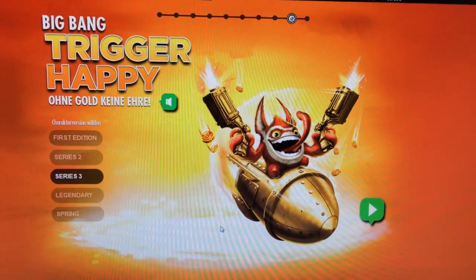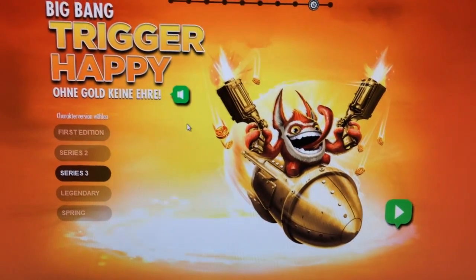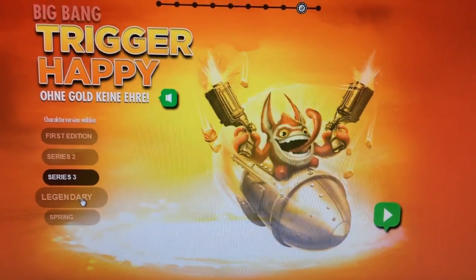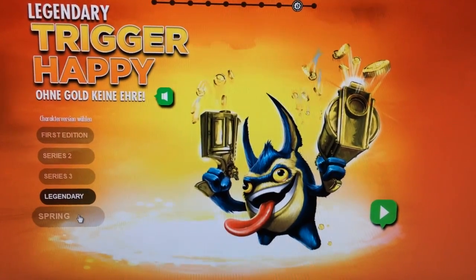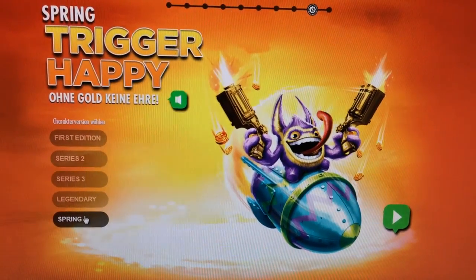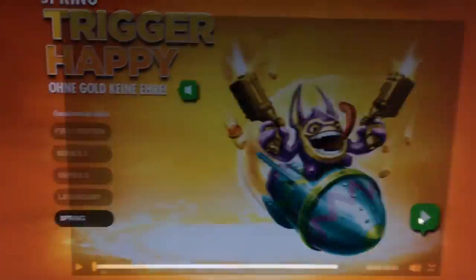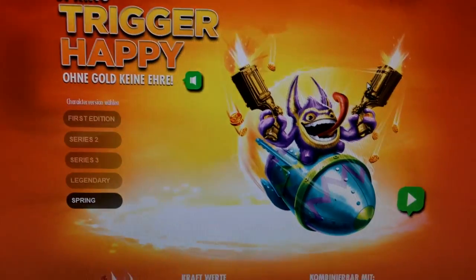Here we are at the Trigger Happy page of the German Skylanders website, and you can see some different variants here — Legendary Trigger Happy. But here, this is one we hadn't seen before: Spring Trigger Happy. It'll be interesting to see what's on display in the video, but that video has potentially been taken down. Some interesting information there though.